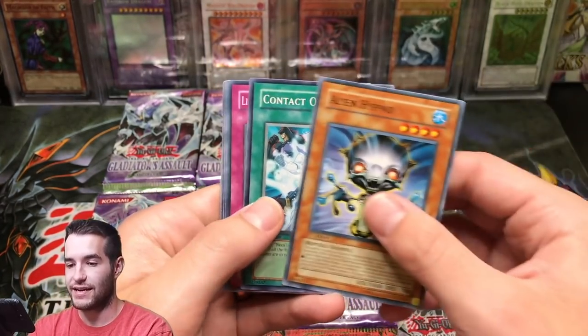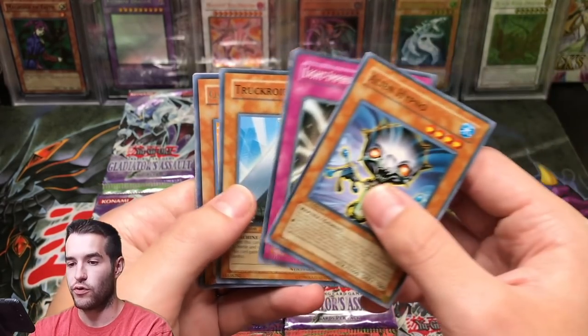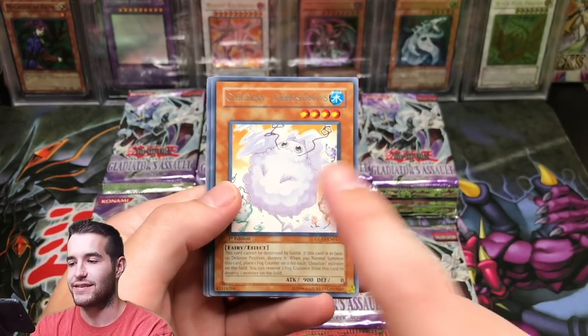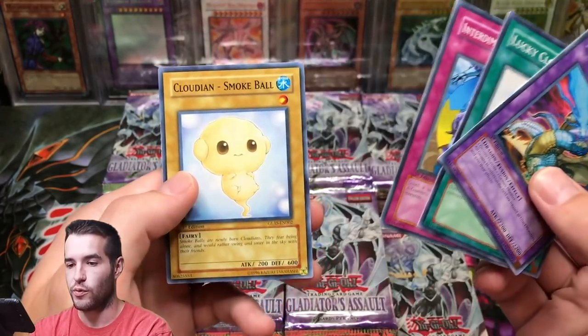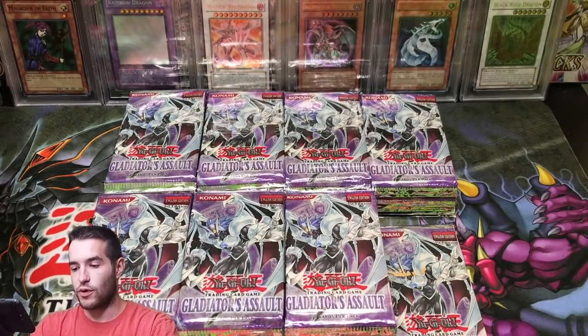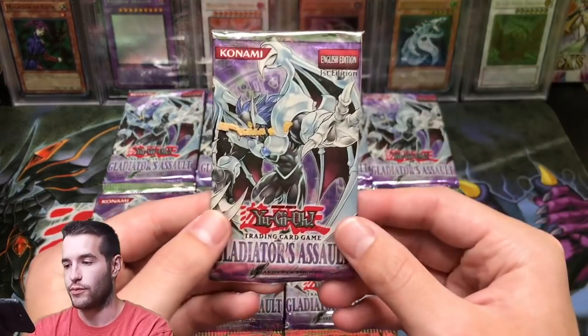Alien Hypno, Contact Out — good. Light Imprisoning Mirror, Truck Royd, Cloudian Serostratus — I think this is one of the good Cloudians. Raptinus, Lucky Cloud, Interdimensional Warp, and Cloudian Smoke Ball. So our pile is pretty high, we're getting some decent pulls — can't complain.